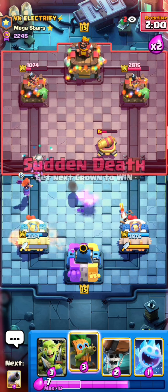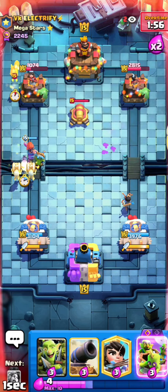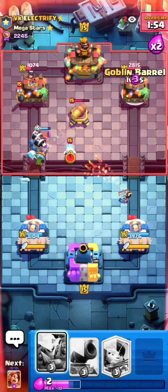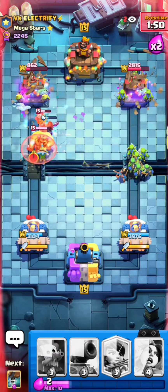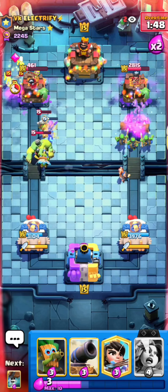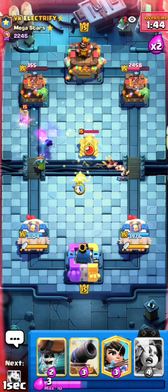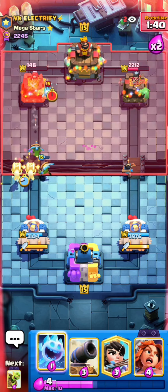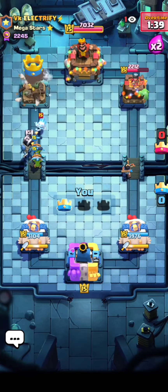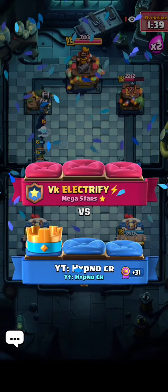Very good forcing out the ability right there since the Goblin Stein is dead and he can't get a good ability off. I play my Evo Valk onto the drill, he locks the Goblin Barrel, and the Stein isn't going to do anything. I go Dart Goblin to snipe the cannon, then go in on the right side — wait, he locked the right side, but that's almost tower down on the left. That's on tower — GG's right here against Electrify, I'll see you guys in the next game.